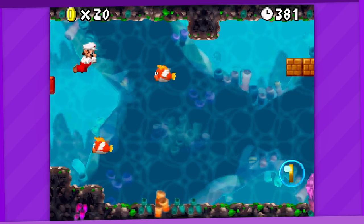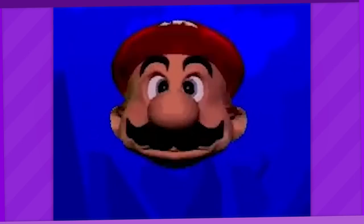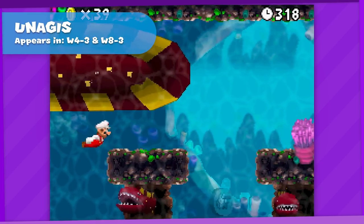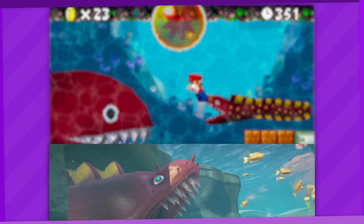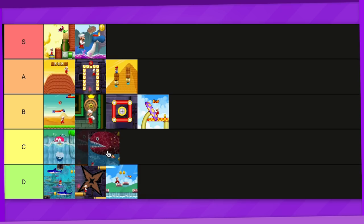4-3 features Unagis. They're kind of just more of an annoying obstacle, since both of the levels they appear in are auto-scrolling underwater levels and we all know those are a joy to play. I'd still love to see them brought back into 2D Mario with the Odyssey design, going all in on the terrifying aesthetic. For now, it's C tier.